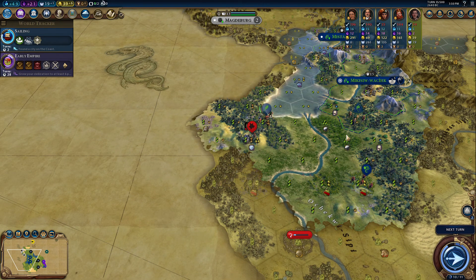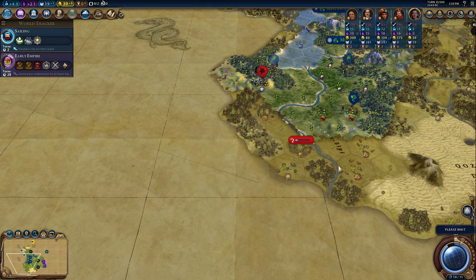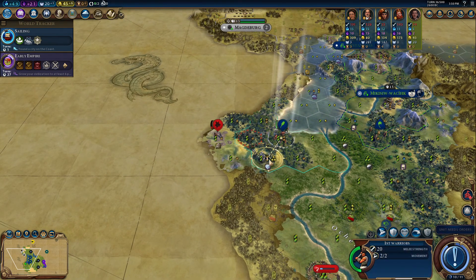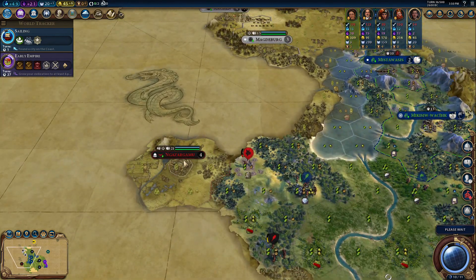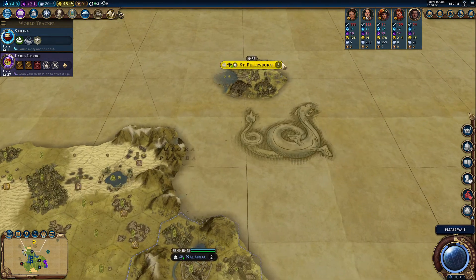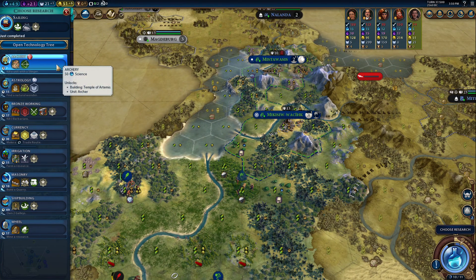Let me think — one, two, three, four — this is probably going to be the best spot. I'll put another city down here and that city will get its production from this hill and these horses. There's another city state — interesting. I can take that at some point, good to know. Oh, that's where Russia is. What is he building?